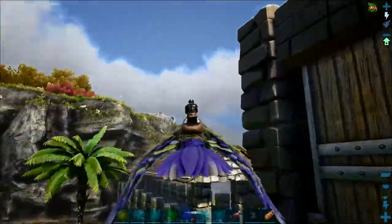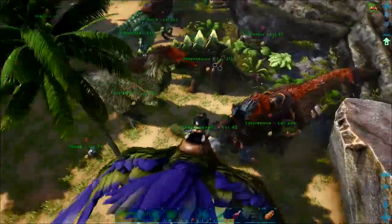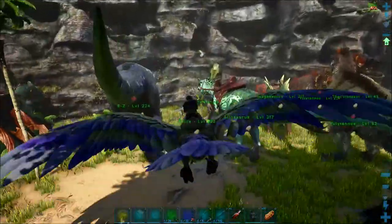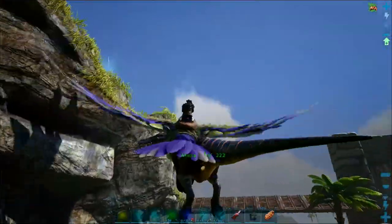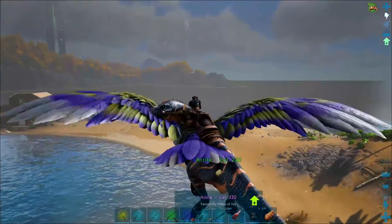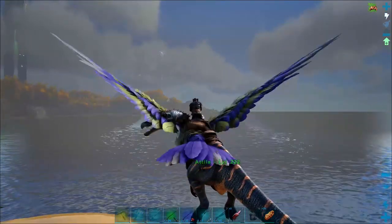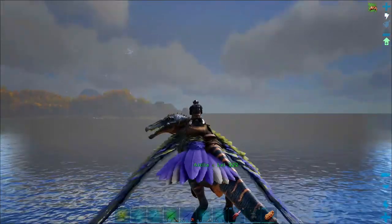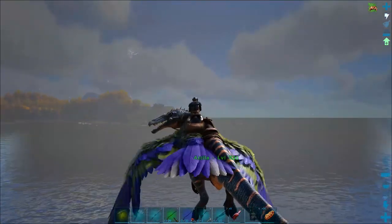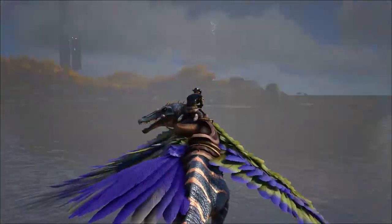So the plan today is we need to grab Attila. We're going to tackle the Artifact of the Massive — this will be the last artifact we need before taking on the Brood Mother. I'm going to use Attila in this cave because I don't think anything else fits in there. It's only just across the water, and it's quite easy to get to. Since I've lost my otter, I'm going to have to grab another one for the underwater cave.